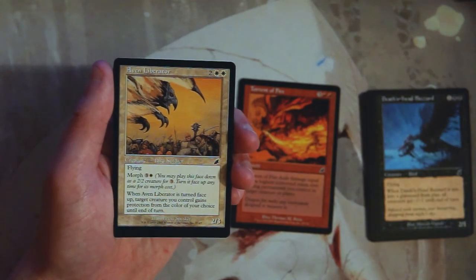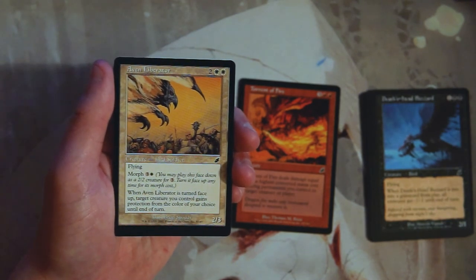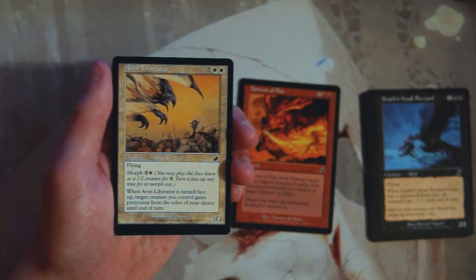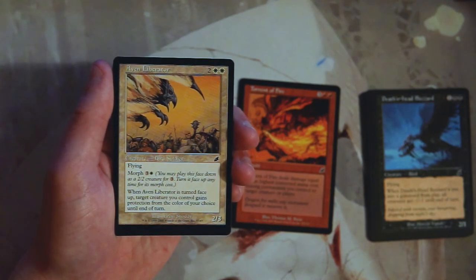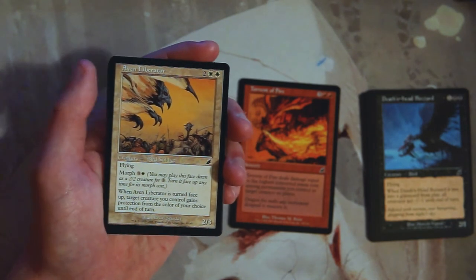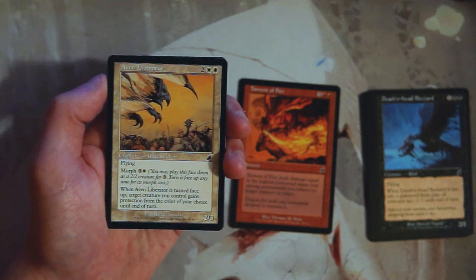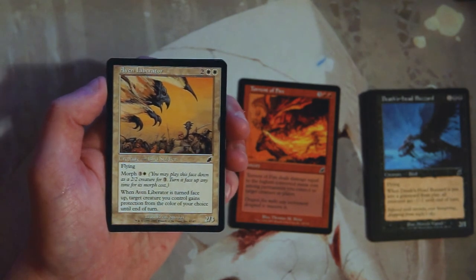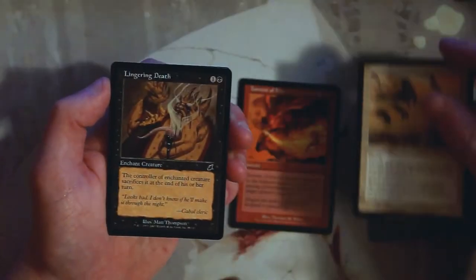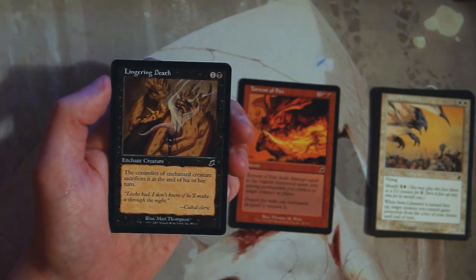Aven Liberator is a 2/3 with flying for two and two white. It also has morph for three and a white — play it face down for three, then flip it for three and a white. When turned face up, target creature you control gains protection from the color of your choice until end of turn. It's a pretty powerful card. I definitely would play it. I don't like it more than Torrent of Fire, but it's a really good card in a blue-white flyers strategy.